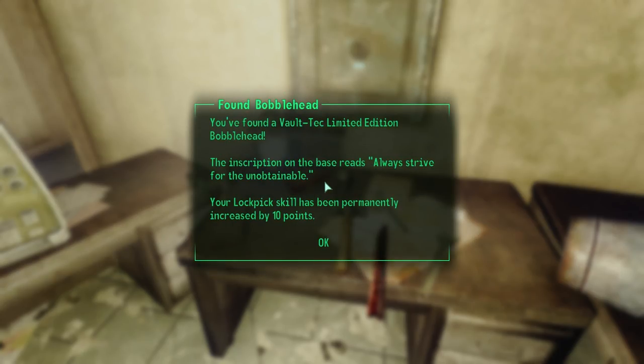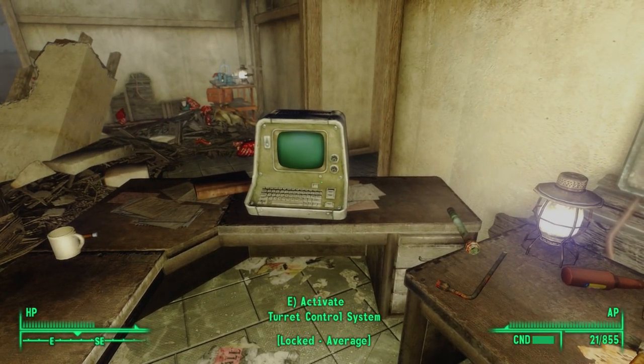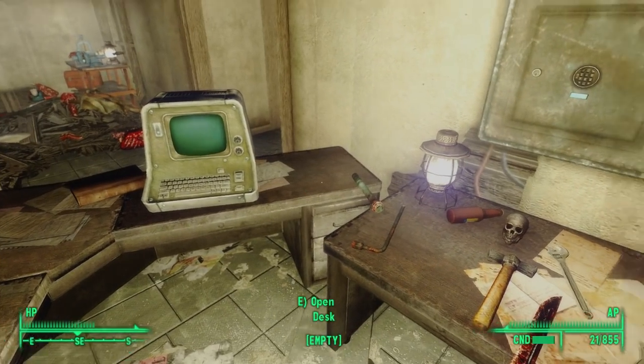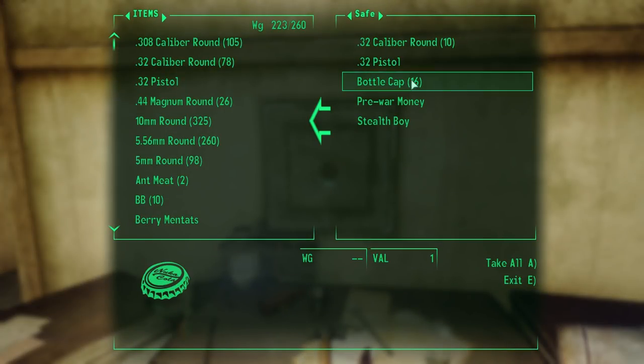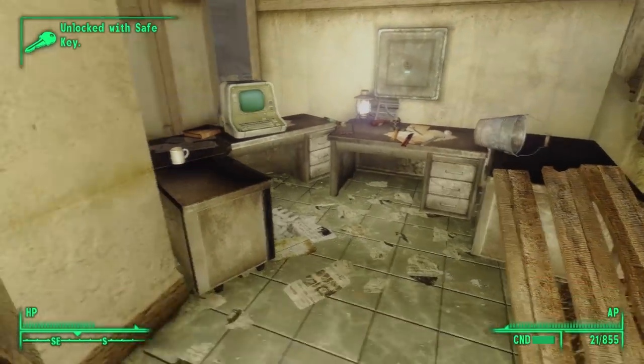You've found a Vault-Tec limited edition bobblehead. The inscription on the base reads: 'Always strive for the unobtainable.' Your lockpick skill has been permanently increased by 10. On the nearby desk is another turret control terminal, and we can use the key we found on the raider boss's body to open the wall-mounted safe above the desk. Inside, we find some caps, ammo, and a stealth boy.